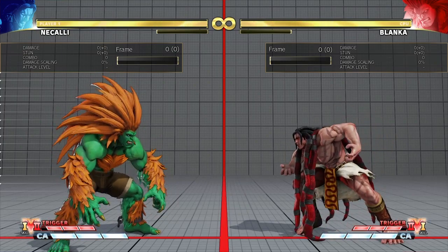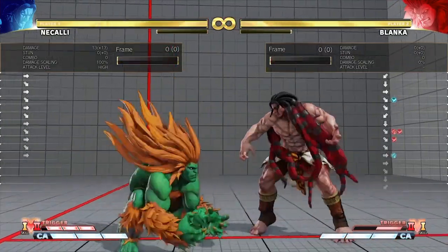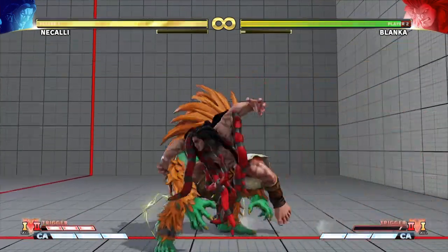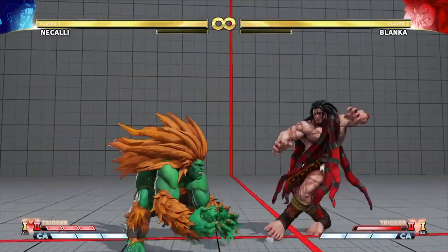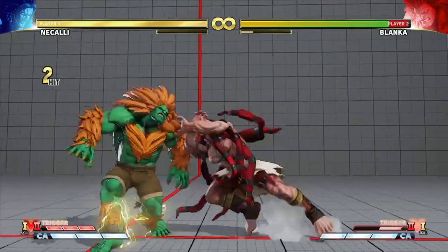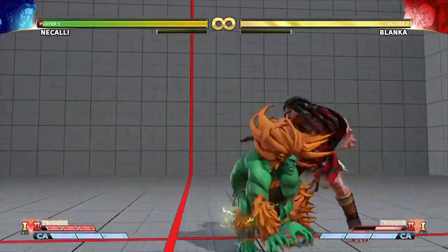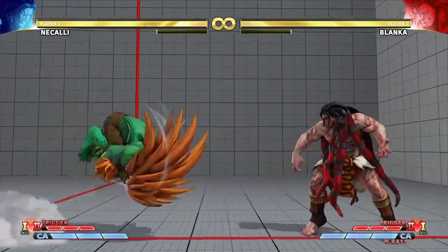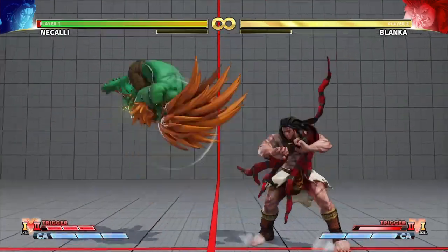First, let's start with his light Blanka Ball. The key thing to know is Blanka is only plus on block if he is cancelling into V-Trigger from a light ball — he's plus 2 in that case, and you can't press a button at all. You have to look at the speed of the Blanka Ball to eyeball which version he's using. With practice and matchup experience you'll know. Sadly they all have the same voice line so you can't differentiate by sound, but the speed is noticeable enough.